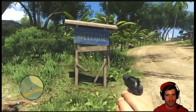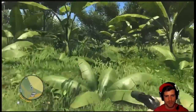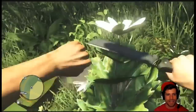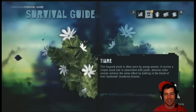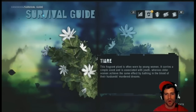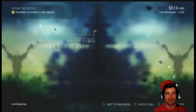Well, once we get in, it's probably going to be a battle. Can I just go get this plant? Hold X to gather tiarae — whiteleaf. For this fragrant plant is often worn by young women. It carries a simple scent associated with youth. That is the white plant.